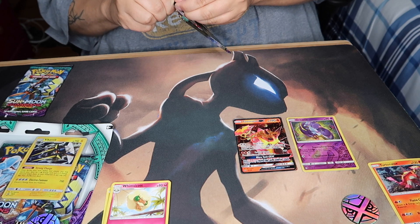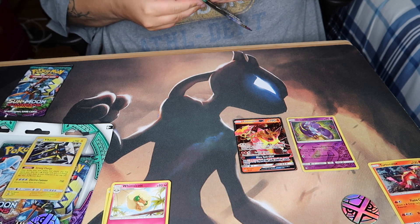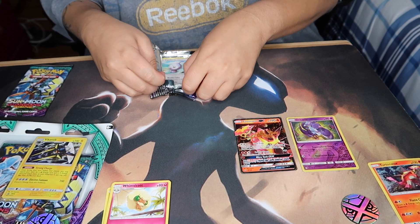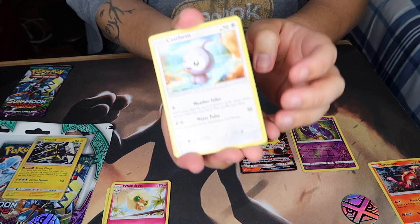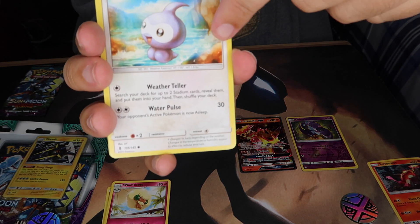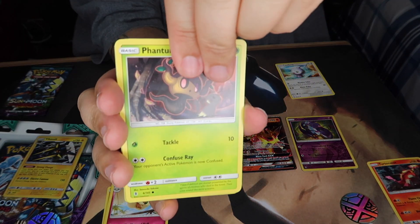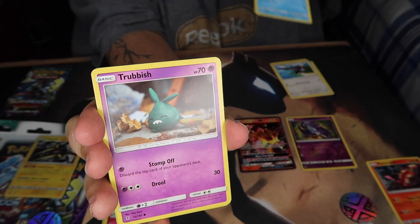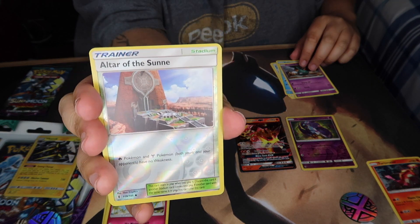This one is hard to open. Okay, so we've got Castform — and that looks like Buneary — and Cast Form, a phantom bird thing, Wailmer, and Trubbish as the reverse holo. The reverse holo card is Altar of the Sun — I actually like that, that's cool. I want to get Altar of the Moon too, hopefully.